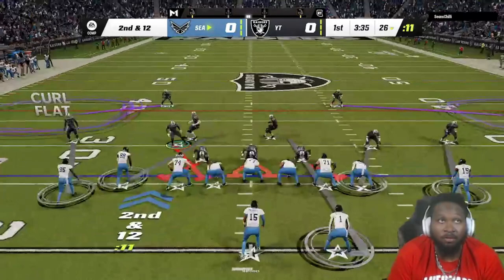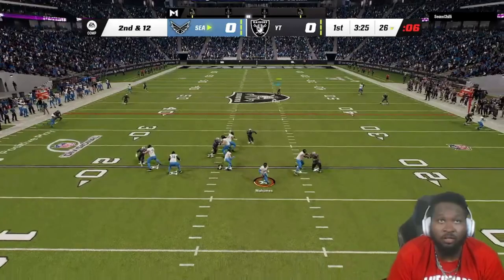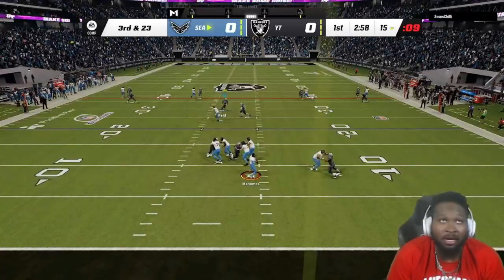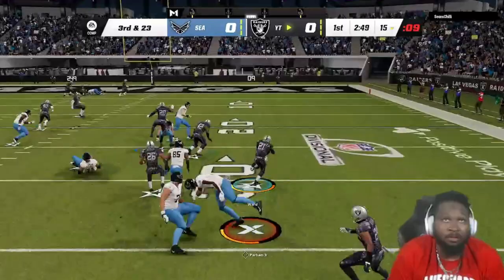Starting out on No Fly Zone, exactly where we want to be. Since Justin Reed is replacing Bo Jackson, we are going to be playing man coverage with him — using him as our user. On third and long, the CPU has Deep Route Knockout, so I don't want to user that, and that's why I'm usering Justin Reed.